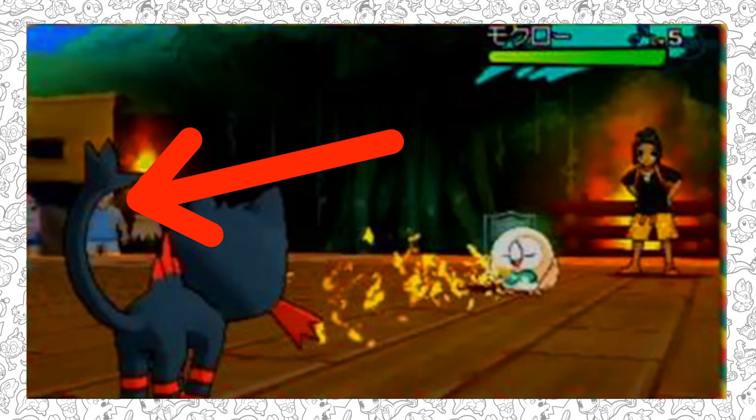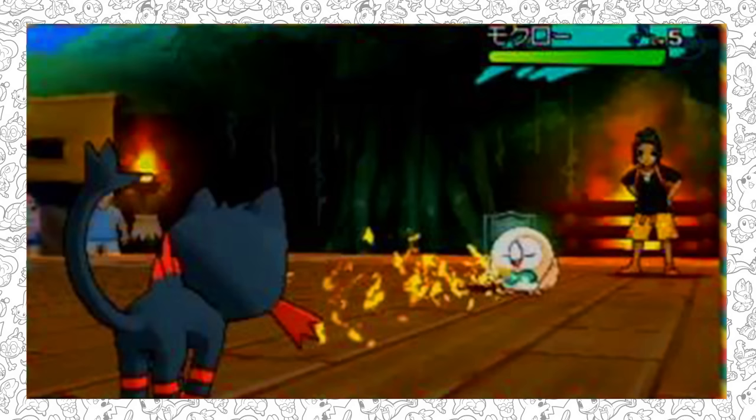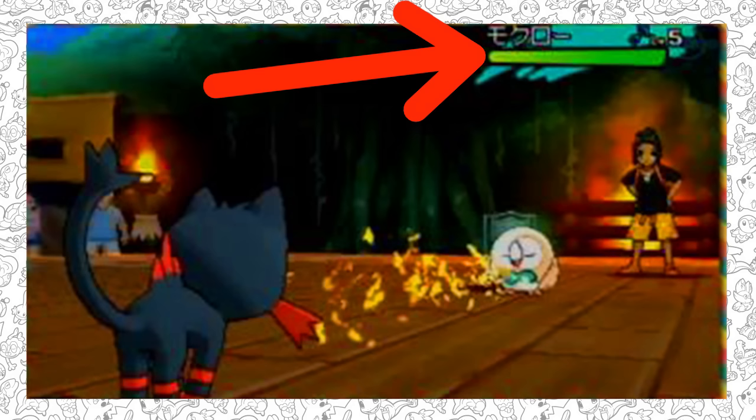Another thing: it seems like our rival is going to choose the Pokémon that is weak to your starter's type. As you can see, the player has Litten and the rival has Rowlet, which is weak to Litten. It's different from the usual rival who picks a stronger starter — this feels a bit like Shauna from X and Y, who also chose a Pokémon weaker than yours.